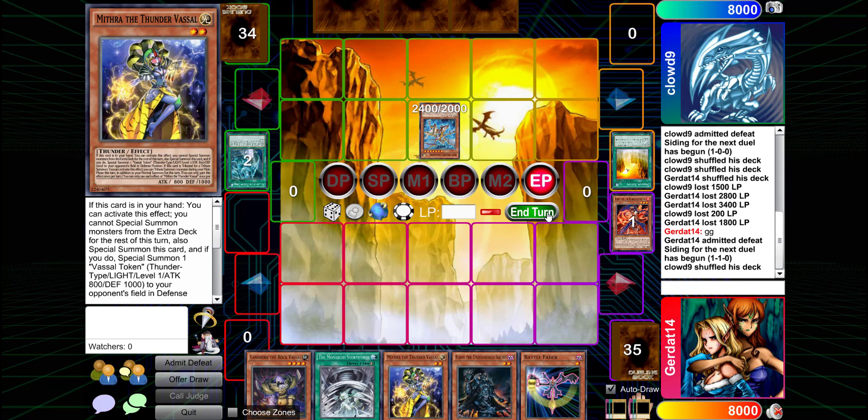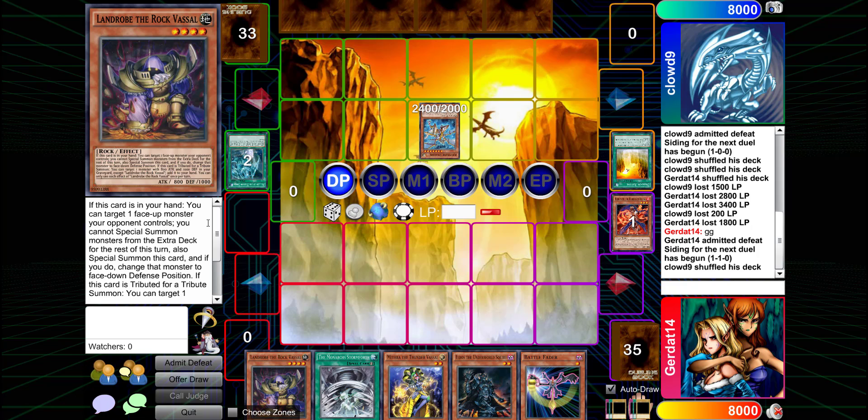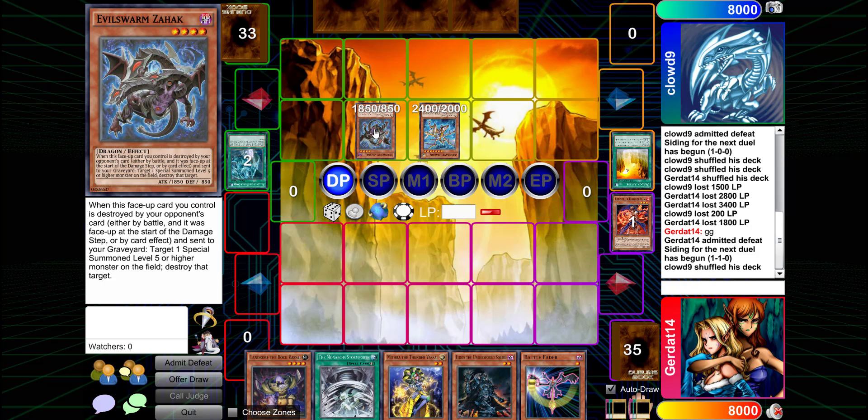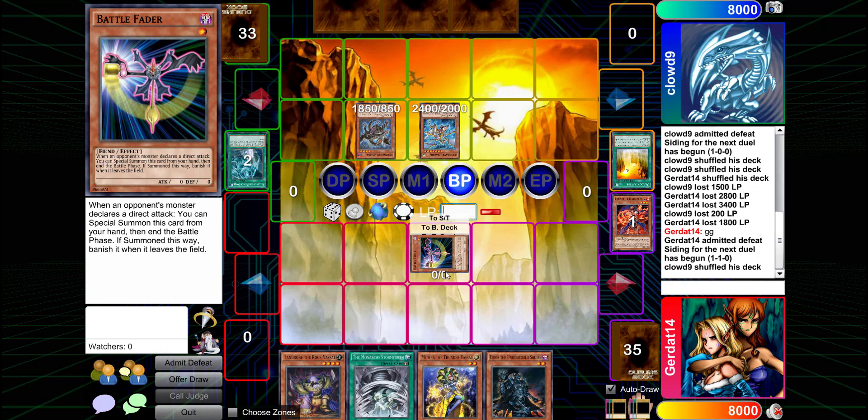The hand has been loaded up. Wait — I don't have a Wyvern in my graveyard, I'm going crazy. I'm gonna normal summon Evil HERO Adusted Gold and swing into you for 4250 total.